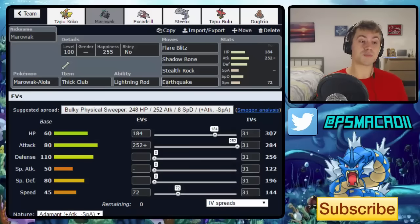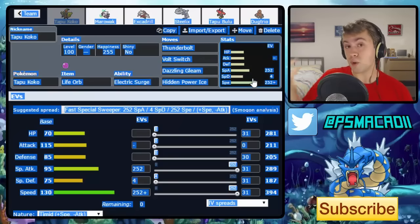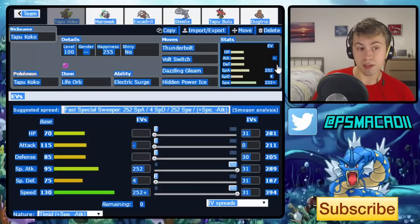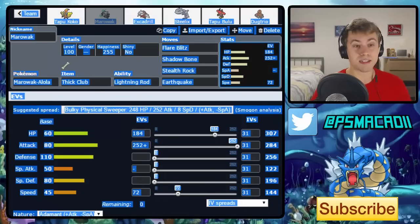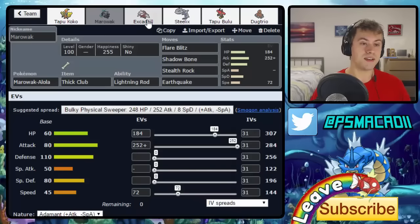Dazzling Gleam and Hidden Power Ice don't do much at all because of Marowak's Fire typing, which resists both. Because Marowak is so powerful offensively — with Thick Club doubling its attack to 568 — you get it in for free and get a massive hit into whatever they switch in. Tapu Koko cannot touch Marowak and can't Volt Switch out to gain initiative, which completely shuts it down. It's a very beautiful, anti-meta pick.